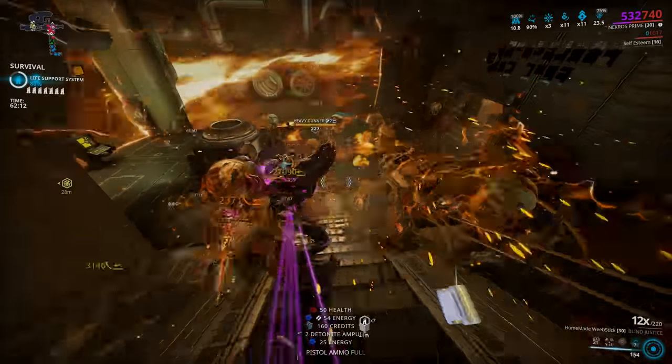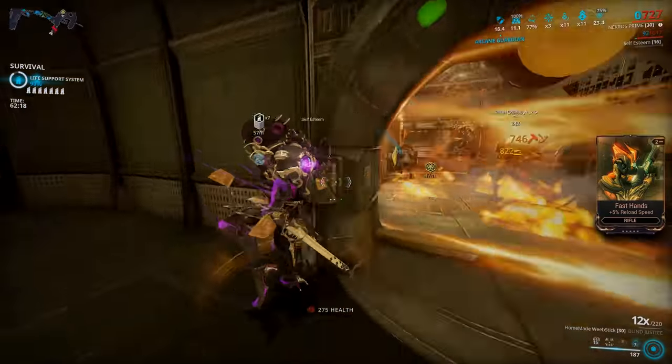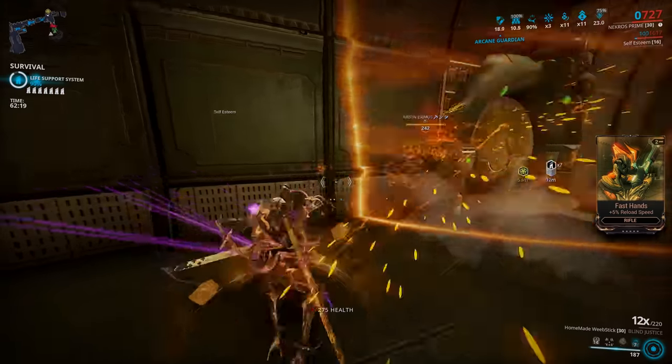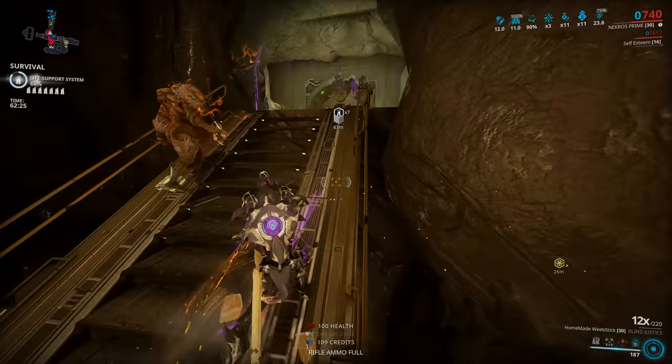With his shadows alive, a constant damage reduction will stay active on your Nekros. This whole build revolves around Health Conversion - a bonus of 450 armor which stacks up to three times for a total of 1350 armor when you pick up health orbs. You'll see those little cheese slices floating around Nekros showing how many stacks are active - you want to keep three active at all times. Equilibrium gives you health when you pick up energy and energy when you pick up health, and health orbs especially will be dropping a lot with this setup.